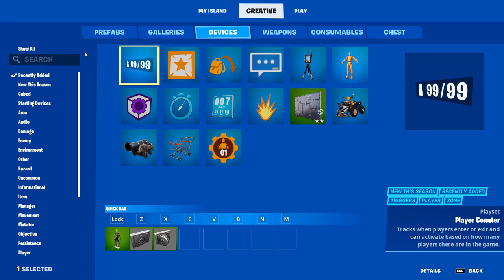It's Yurik and today I want to talk about the player counter and how easy it is now to make placement points in Fortnite Creative. This new player counter makes placement points so much easier. There's no confusing settings, it's really intuitive and you guys will be able to pick it up really fast.